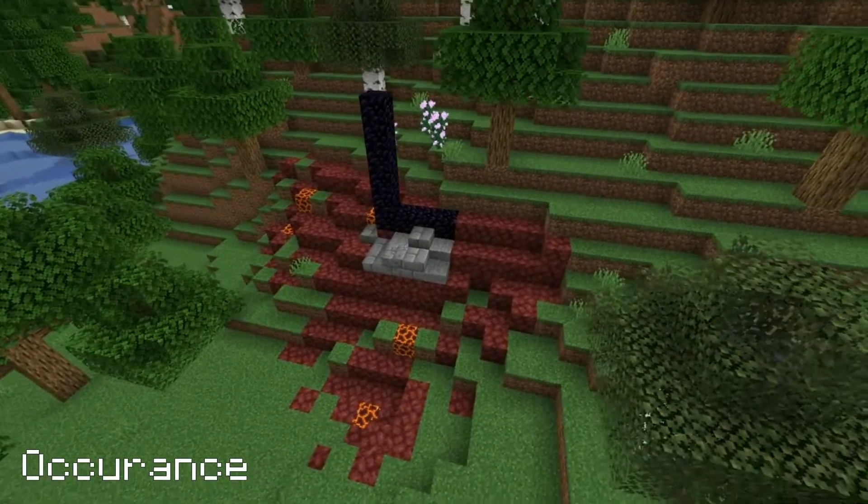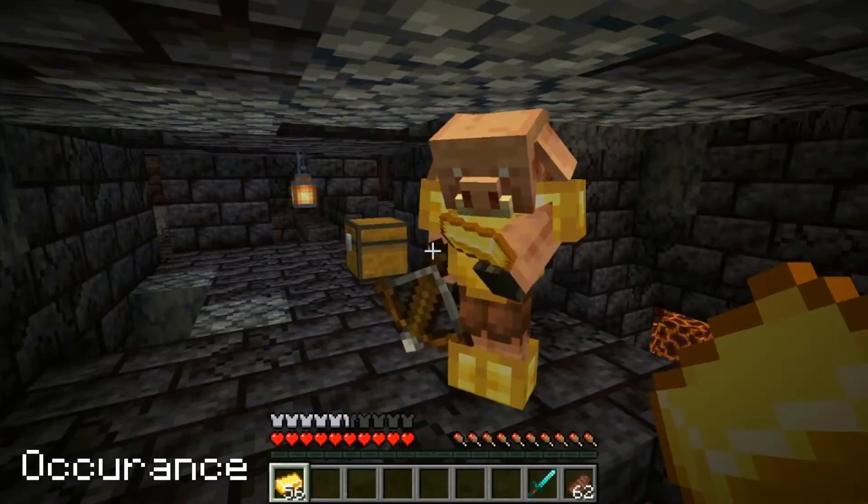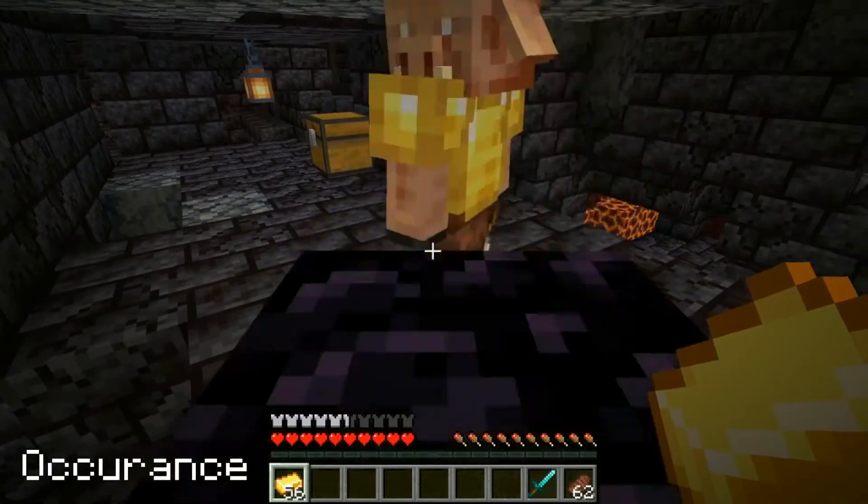Obsidian makes up some of the blocks of ruined portals. It can even be found as chest loot, and finally it can be bartered for with piglins for a gold ingot at a 10% chance.